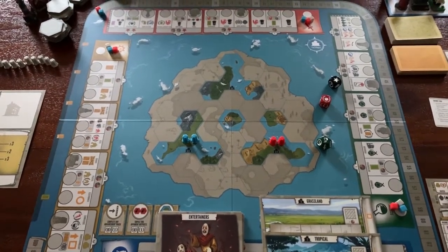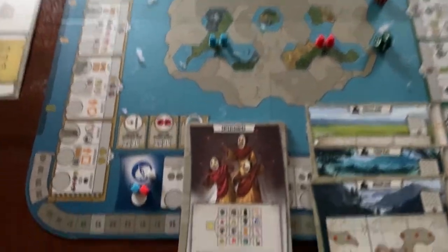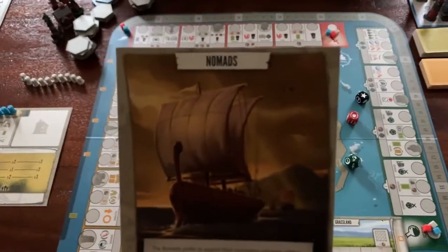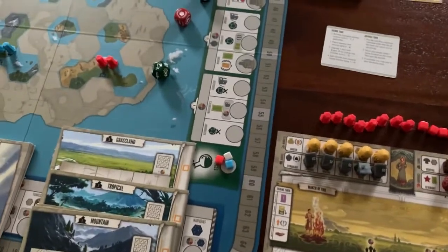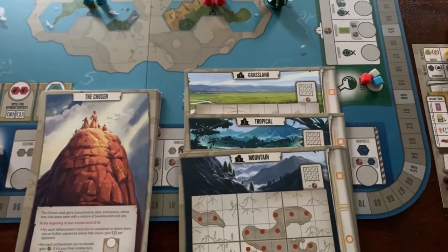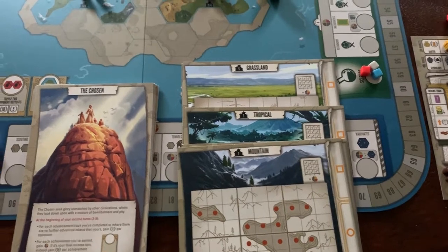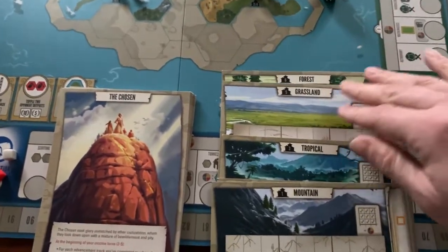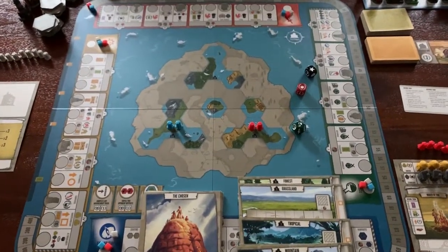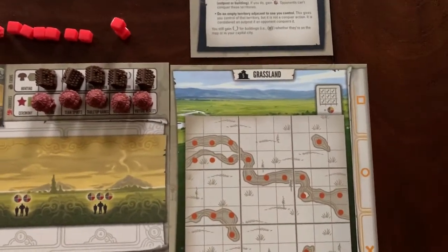We asked Siri to pick a random number between 1 and 11 — it's 2 — so we're going to pick the second one in this pile, which is Nomads. Then we will pick our City Mat. Siri picks a random number between 1 and 3 — it's 3 — so once again we are Grasslands or Forest. I went ahead and chose the Grassland this time.